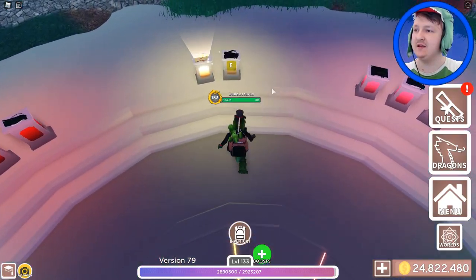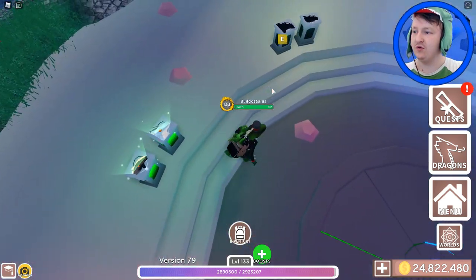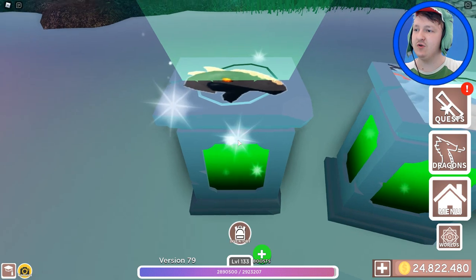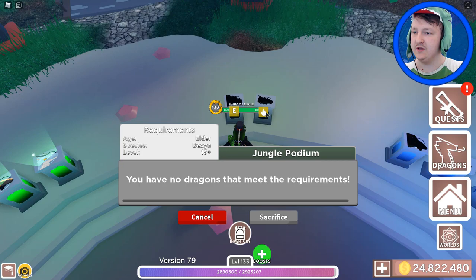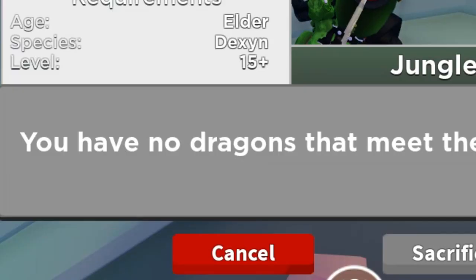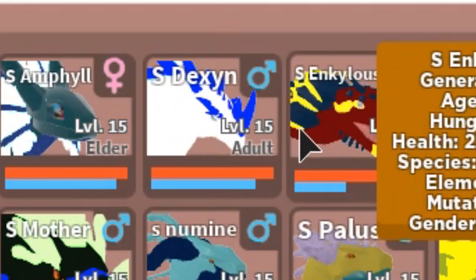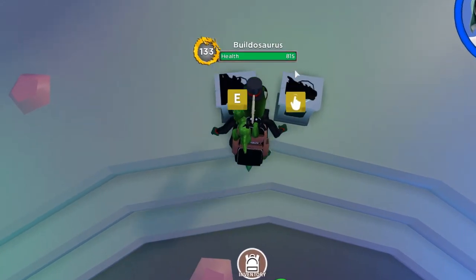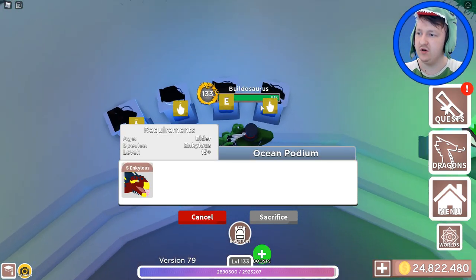Okay, so I already did... no, I didn't do starter. Wait, yes I did. Here is starter zone. This is Rokira's Saurium. We'll just go in a circle — next up is the jungle world. It says you have no decks. Wait, what? I have one — this one, level 15. Did I do something wrong? Oh — they have to be elder. They all have to be elder. Are you serious? I didn't know that.